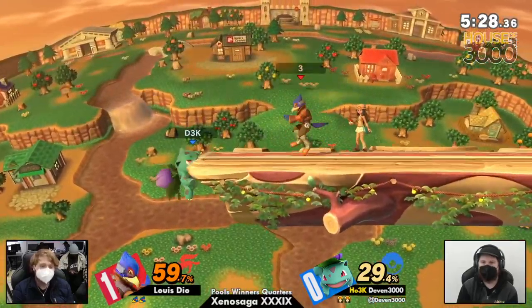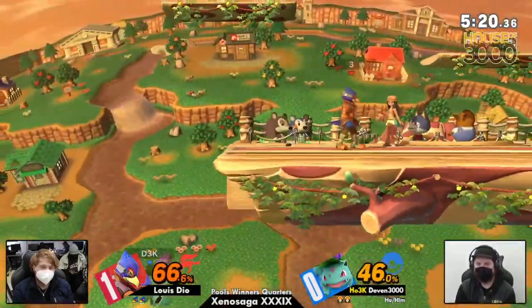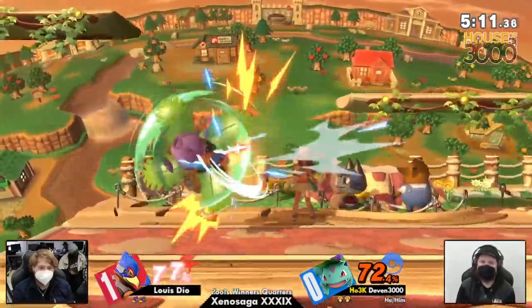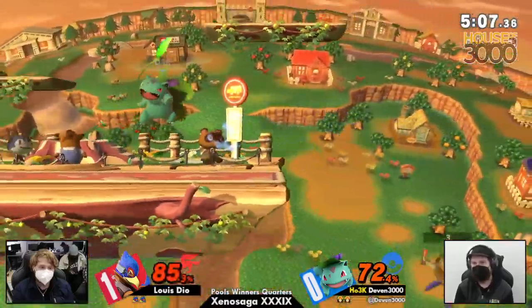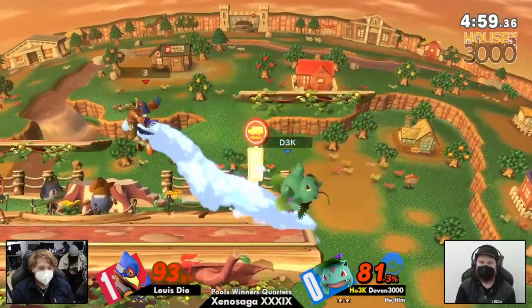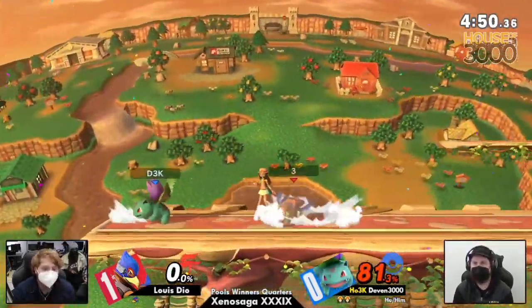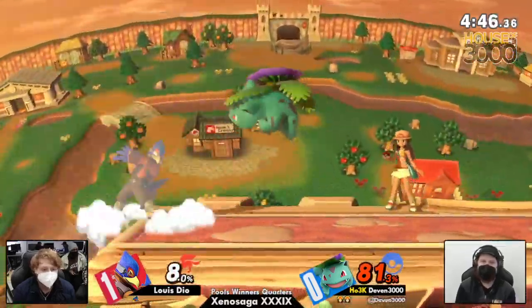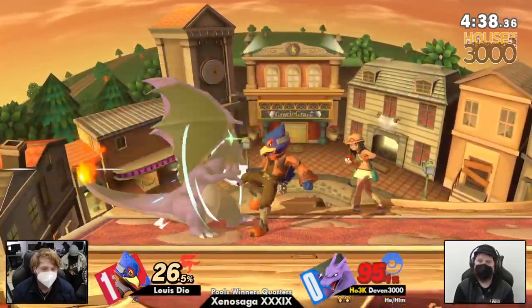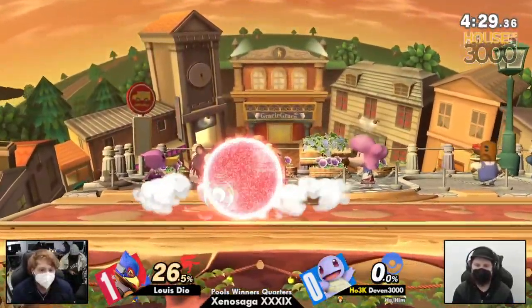Dio tries to fight his way back in, trying to go for an edgeguard. Oh my goodness, the triple nairs going right in! Down air — couldn't get the boom in. The driver's trying to fight his way back to the stage. The back air, just about to get it. Nice use of the Pokemon switch to avoid the move — that definitely would have most likely killed if it were Squirtle or Ivysaur. Now getting fsmash right in the face — very equal stock.